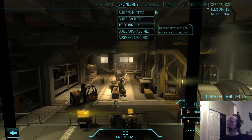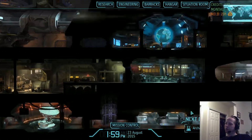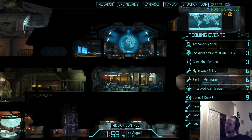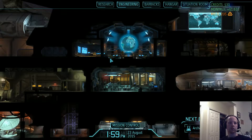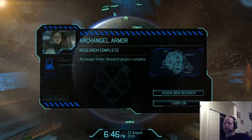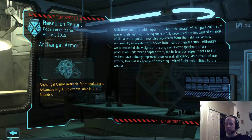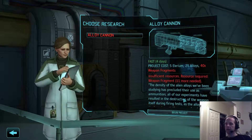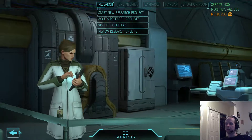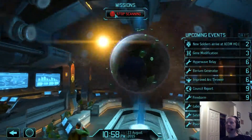Let's actually look at how long before — the next council reports in nine days. That's when I'll get a bunch more money. Okay, so mission control — scan for activity. Archimer is done — assign new research. Advanced flight! I can't do the alloy cannon because I lack the weapon fragments, so we will do it as soon as we get the weapon fragments we need.